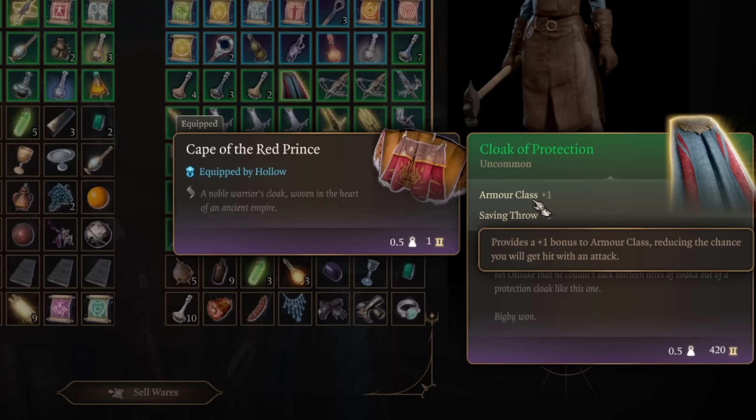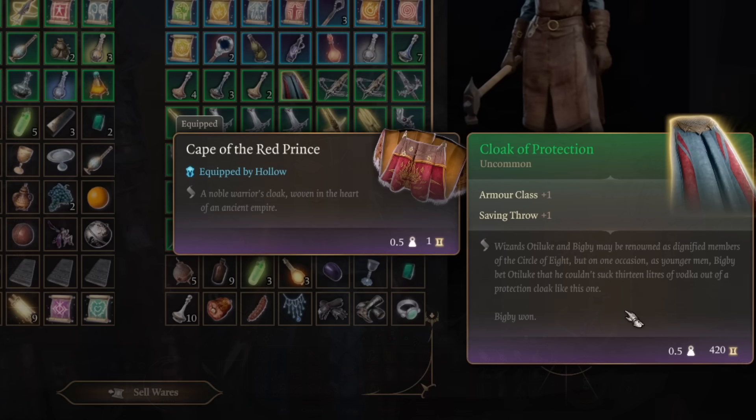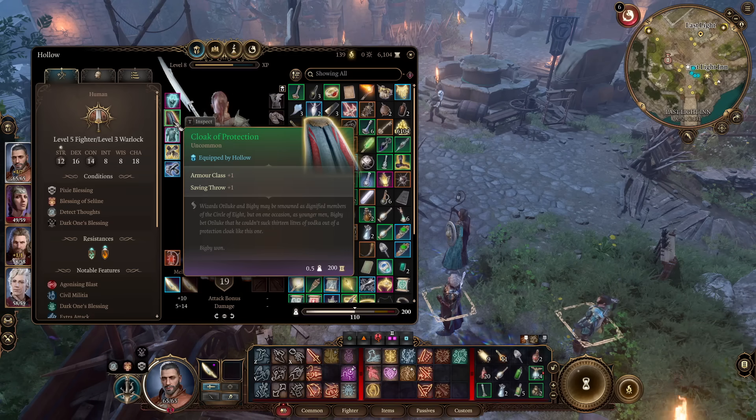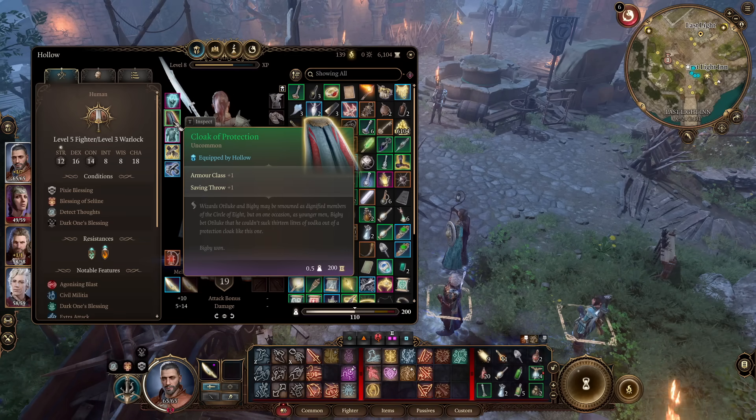By wearing the Cloak of Protection, you get a plus one to your AC and your saving throws, which is incredibly strong because anyone can wear cloaks with no real downside. So any build or party member should be benefiting from that perk. And since it's only a green, it's really cheap for how good it is.